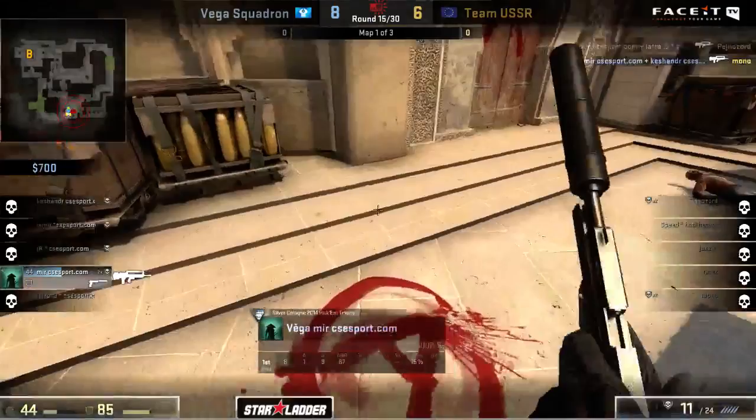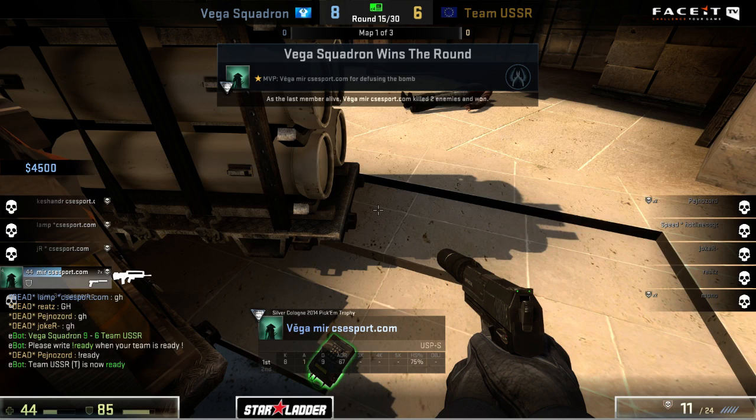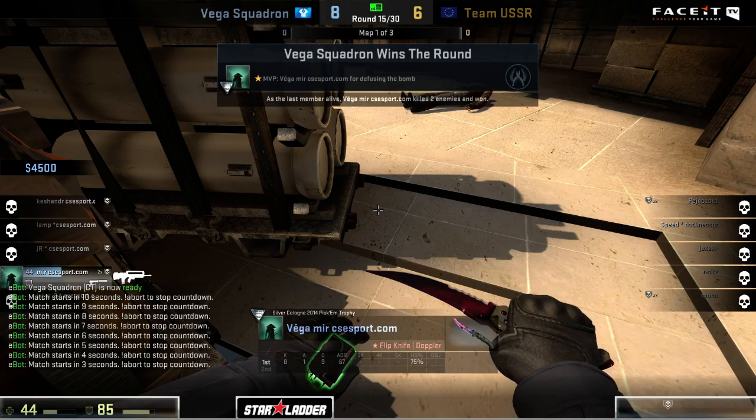Lamp is down to 28 HP so he has to be careful. As they pop their way up, Pejnazord finds the pop on that headshot out of nowhere. Mirror gets the trade and finishes things off as well. So Vega maintained - they're going to take the nine to six half, a great fight there at the end. They bring up a very good lead on the CT side - that's basically the typical scoreline as far as you'd expect. Team USSR had some pretty good rounds behind their buys, just a little bit of trouble trying to establish that economy very early on. Vegas ran away with those first three rounds and even the fourth gun round.